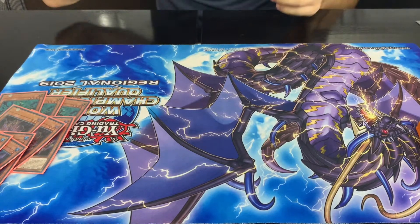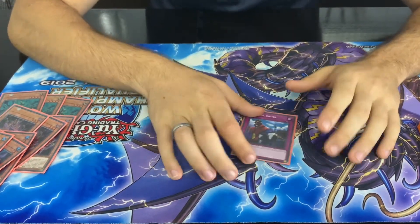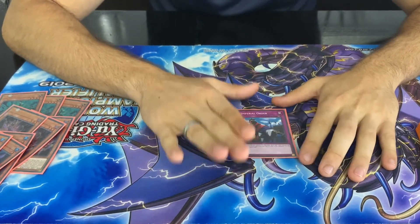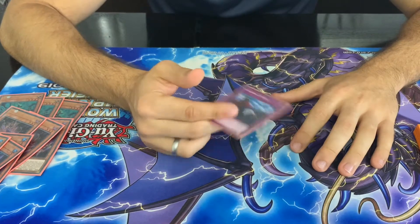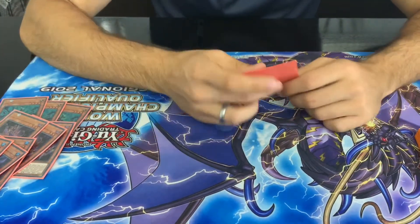And for the last trap here, the 1 Imperial Order. This is a blowout card this format — there are so many decks that rely on spells. And since you only play five spells yourself, this card is really really good. Just an amazing floodgate — we all know what Imperial Order does — it's at 1 for a reason.